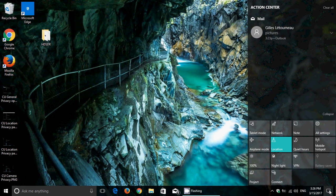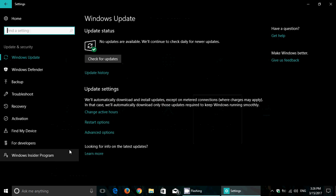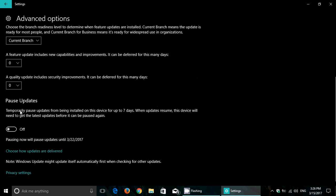I'm going to show you what it is. When you go to Updates and Security, then Advanced Options, you've got here 'Pause Updates' and there's a switch. It says pausing now will pause updates until March 22nd — seven days. I wish it could be a little more flexible, but you've got an on/off switch. This is in the Pro version — you can pause updates up to seven days.